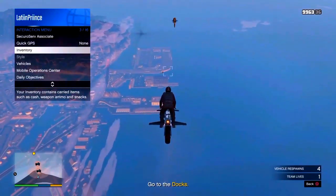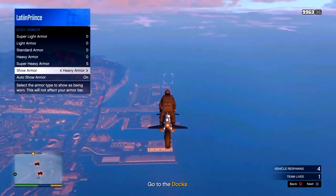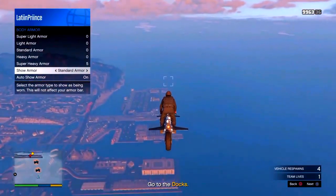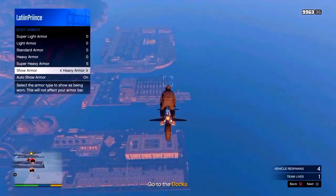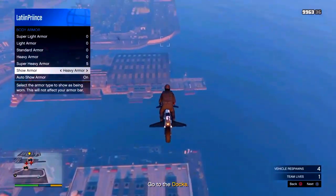Most people are showing you that you can leave. But why leave? You can make a couple of dollars. So just go to your inventory, go to body armor, go to show armor and scroll left and right. Do not scroll all over — just go left and right, because if you keep going, you're going to lose the body armor or the vest.